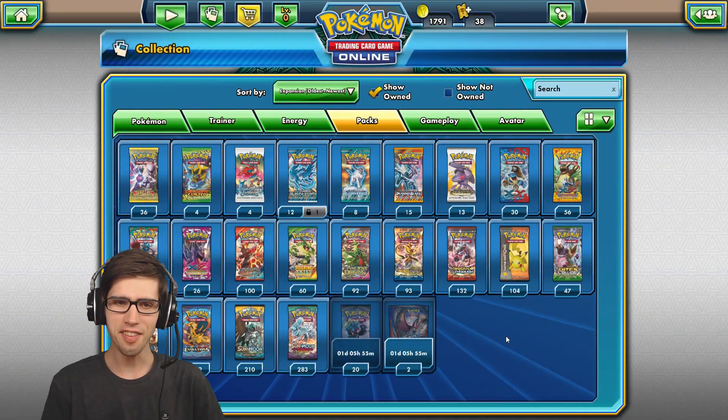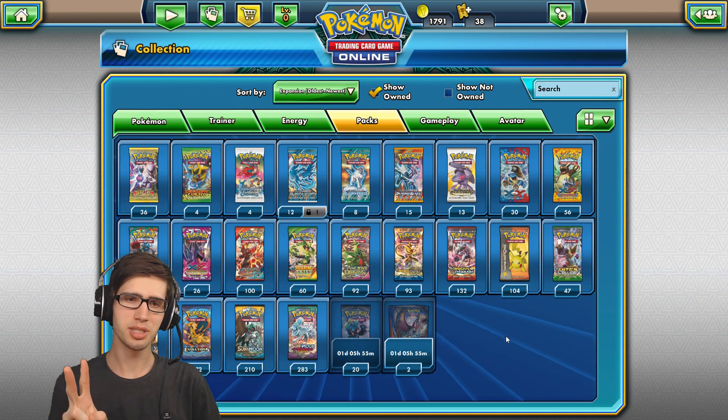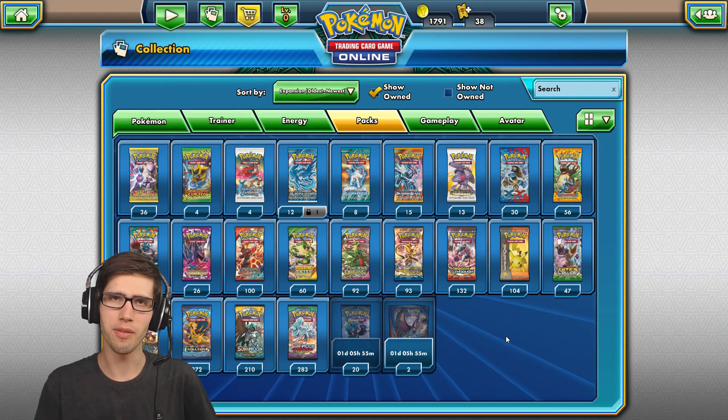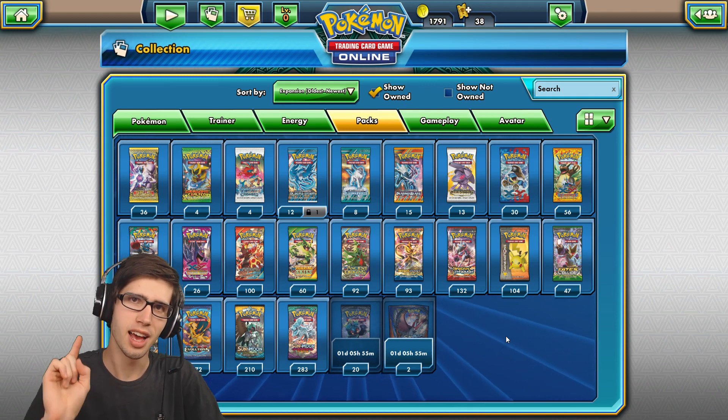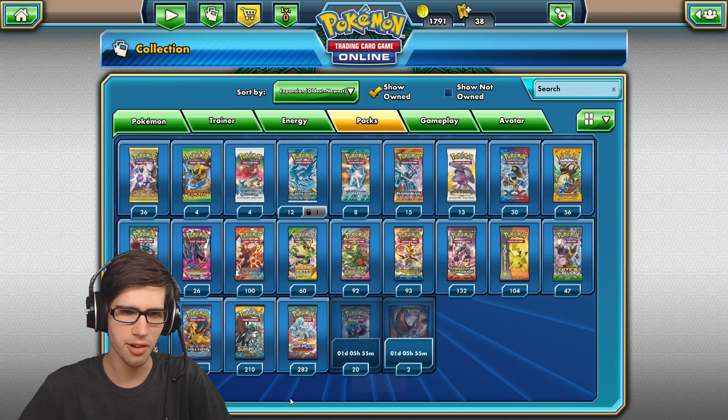And we're back here in the Amity After Show. We're going to crack into two Evolutions Booster Packs, two Sun and Moon, and four Guardians Risings like we did just before. We're going to try to beat two Reverse Rares, a Holo, and a GX pull — the Lapras GX. Let's see if we can do that.